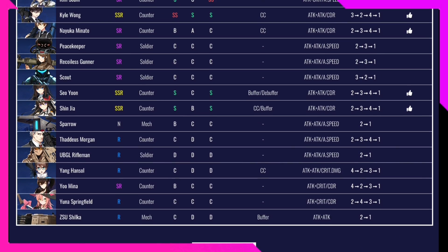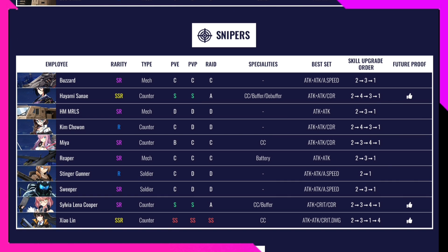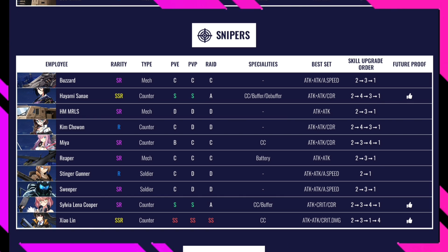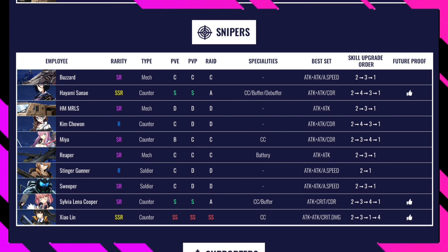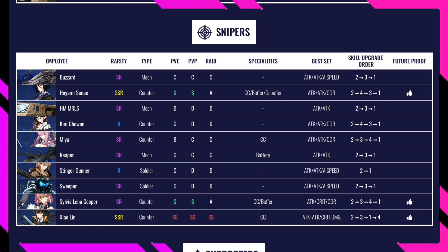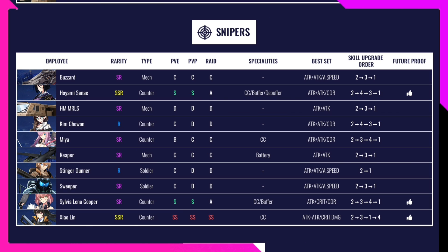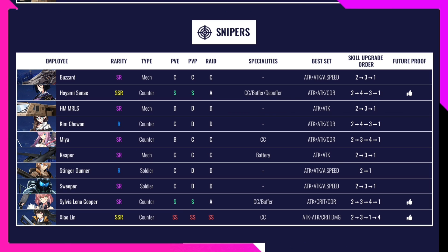Moving to the Sniper category, which has significantly fewer characters. Hionne is rated S in PvE, S in PvP, and A in Raid — I got her from a ticket and was very happy about it. She's currently level 54. Her specialty is CC, buff, and debuff. Best set is attack and cooldown reduction. Definitely future-proof.